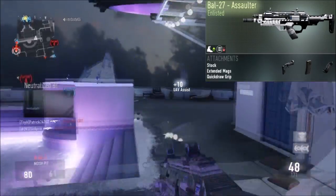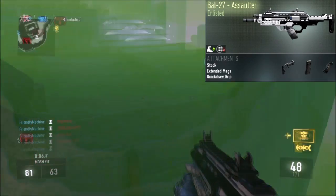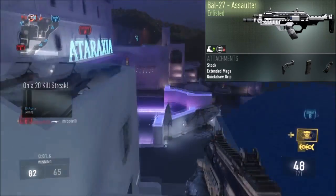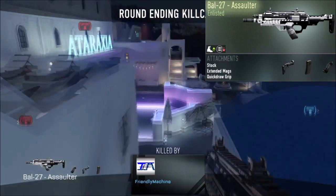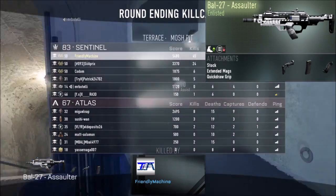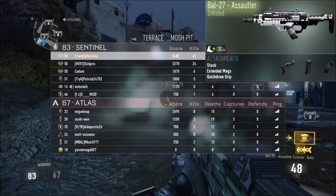We're rocking the quick draw grip and the stock attachment, which is just a beast — it's probably the best attachment in the whole game. For this class we're going to have to use the wildcard primary gunfighter. It's all about the mobility stock because it makes you move faster when you aim down sights, and Advanced Warfare is all about movement. The final attachment is Extended Mags, so when you're in a tricky situation you know you've got enough bullets in one round to basically shred someone down.